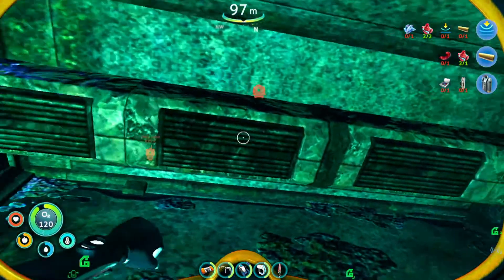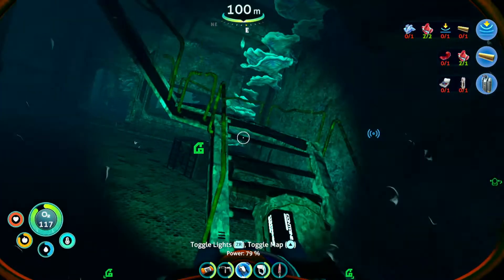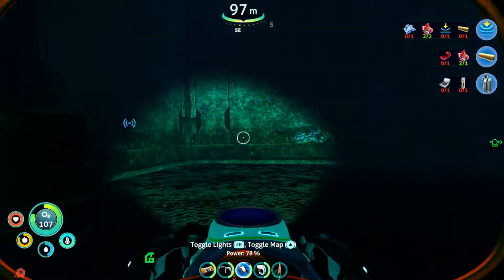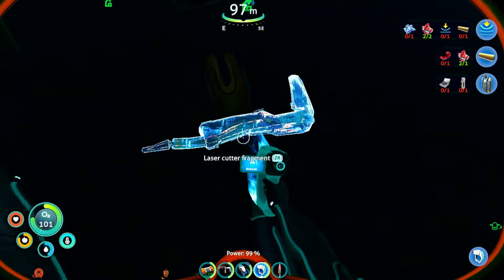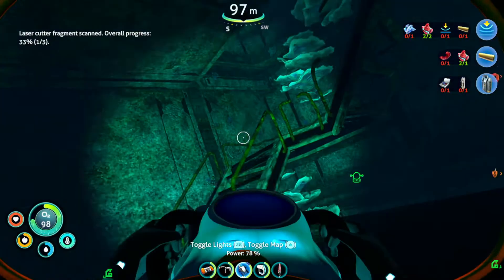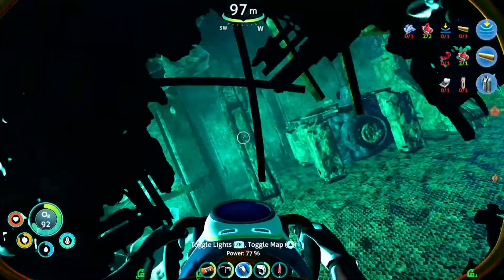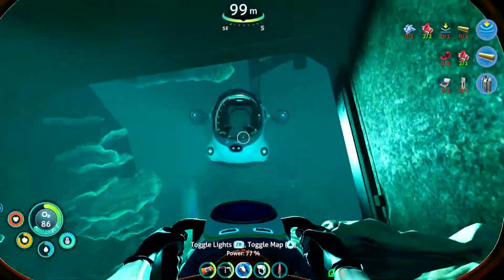Copper wire. Okay, this is a completely different ship — confirmed. This ship has the laser cutter fragments. And now we can revisit the old ship once we get this blueprint. So I guess the second attempt is more fruitful, to an extent.